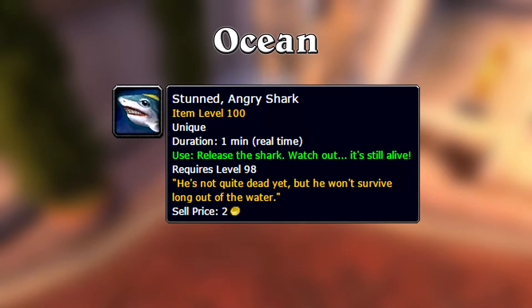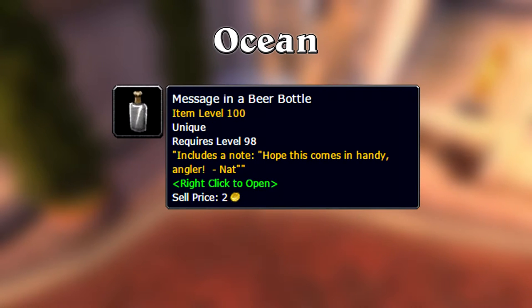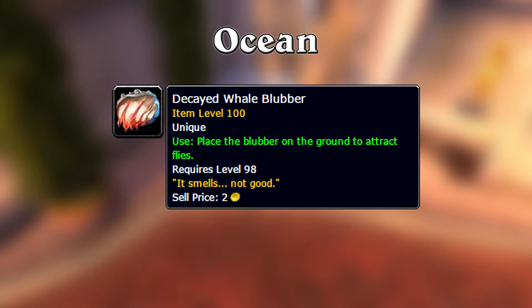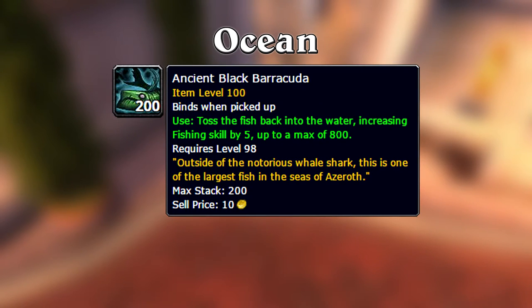The ocean lures are: a stunned angry shark, which spawns a shark similar to the one you fight in the Brawler's Guild — stay behind it when you kill it because it does a lot of damage in a cone in front; once dead you'll loot several sea bottom squids. Next is the message in a beer bottle — open it to receive an axe fish lure which lets you catch the axe fish. Lastly for the ocean is decayed whale blubber; use this to spawn a ravenous fly, which is the lure for the ancient black barracuda.